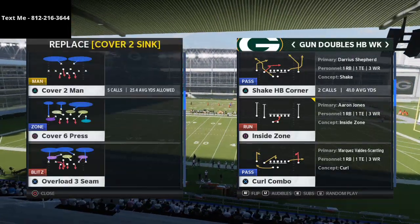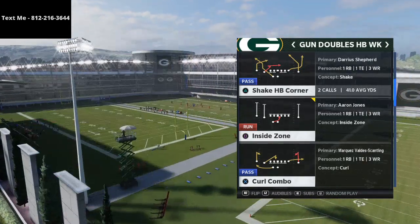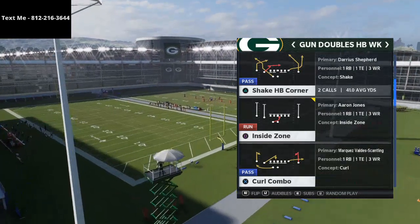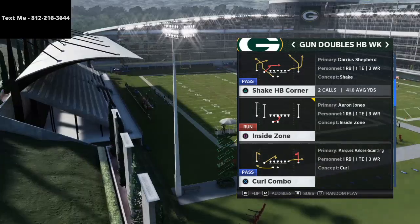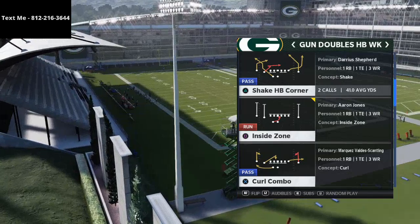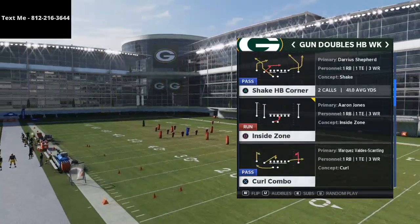In today's video, we're talking specifically about how do you beat man, but also how do you kind of beat a little bit of everything. This comes from the gun doubles week formation, and the play is Shake HB Corner. This can be found in the Green Bay Packers playbook. I would recommend having your best route running receiver on the far left, but we're going to jump right into this.